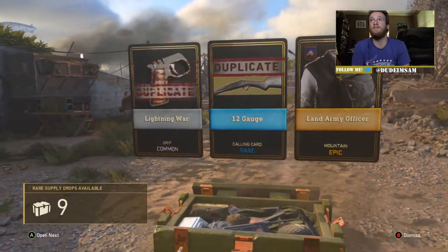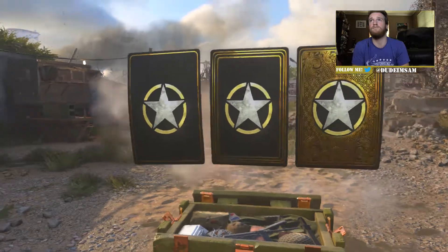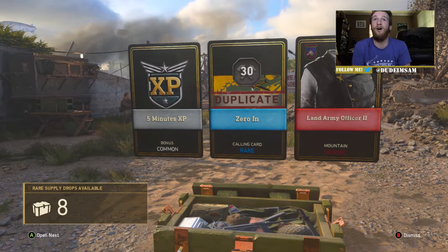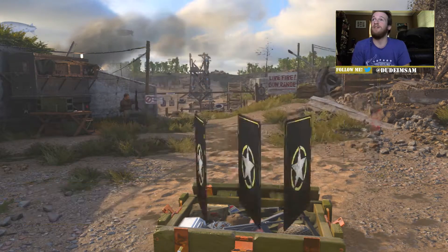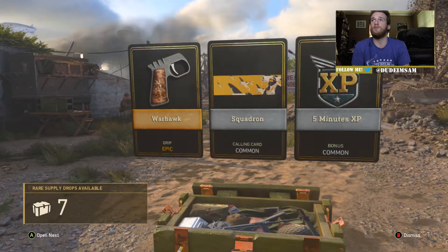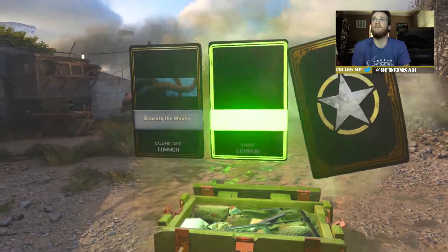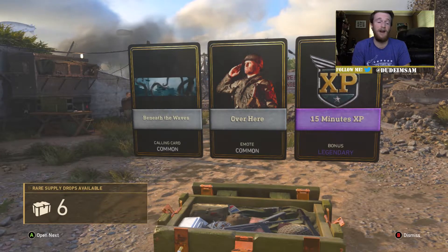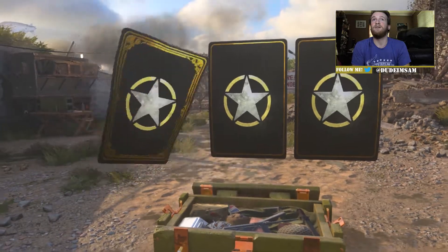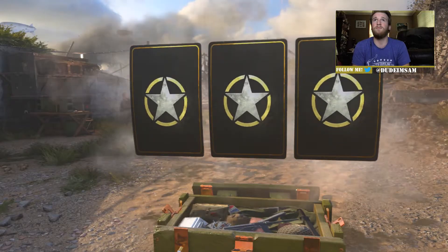Oh this last one — we got a mountain skin. So we have a ghillie suit and it looks like a post — man, we're getting all the mountain ones, which I don't care about. We got some grips and more XP. Let's keep it coming. Some more calling cards that don't really mean anything to me.